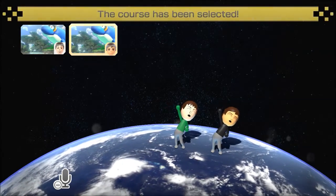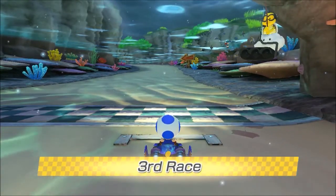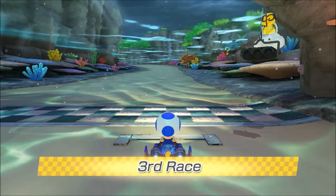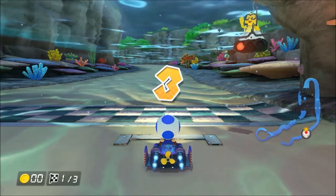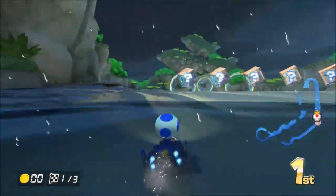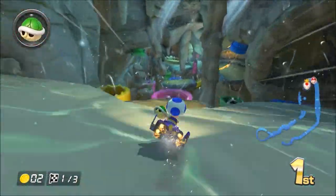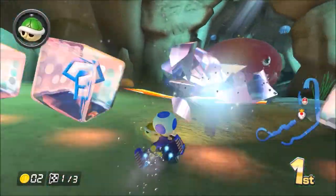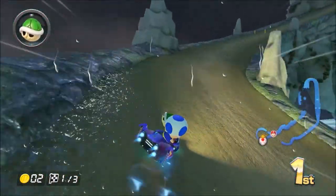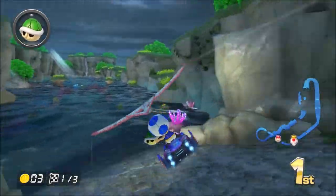So the next track we're going to is Dolphin Shoals, which is going to be at midnight. As you can see, you can see the sparkles in the air — that's pretty cool. Yeah, the water looks great. You can see on the ground, like, the water. That's the thing I really like about being in a swimming pool at nighttime — with the lights, you can see the ripples in the water glistening on the floor of the pool. You can even see that in this mod, so very realistic.